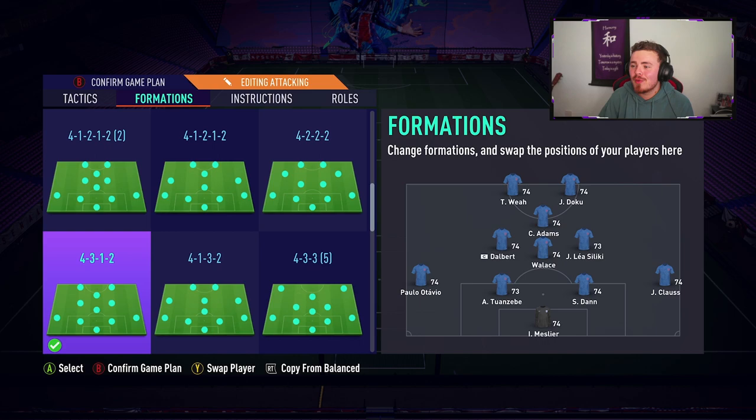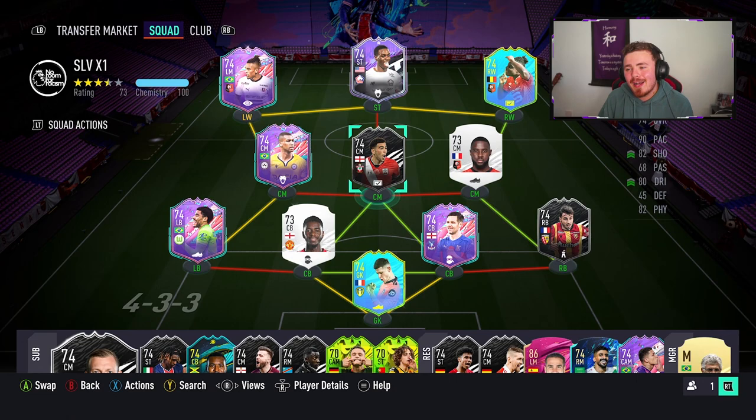Heading over to custom tactics: press after possession loss, five width and seven depth. The formation is a 4-3-1-2. Jeremy Doku and Weyer are our two strikers, Che Adams is in the pocket in the CAM role, Dalbert, Wallace and Leah Saliki holding down the midfield, and the back four stays the same. I've already live-commed a couple of matches but my PC did not detect my mic, so I want to keep that footage because Doku was an absolute beast. I'll record one more live commentary match now and then turn the rest into a montage.